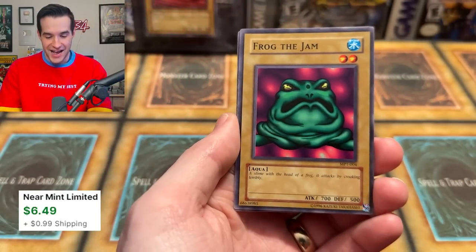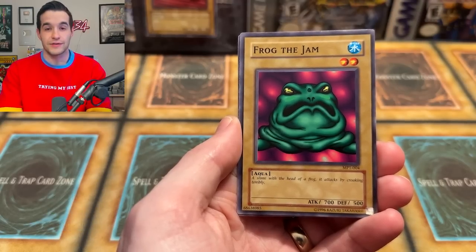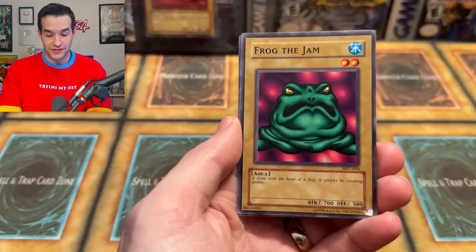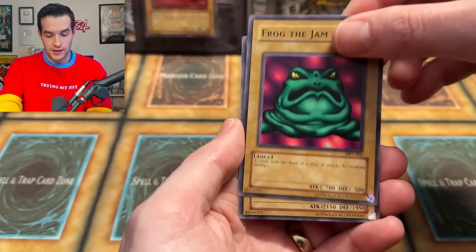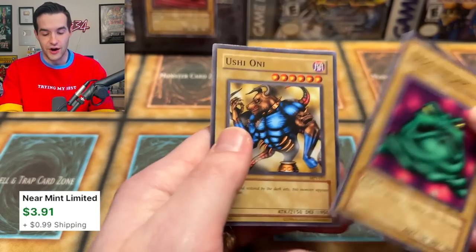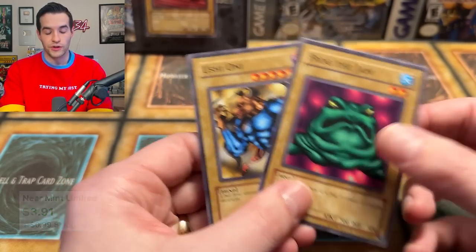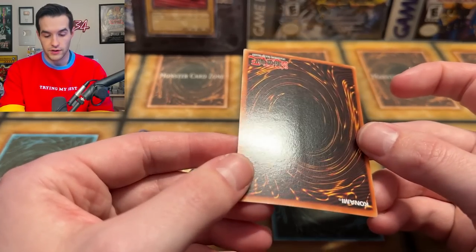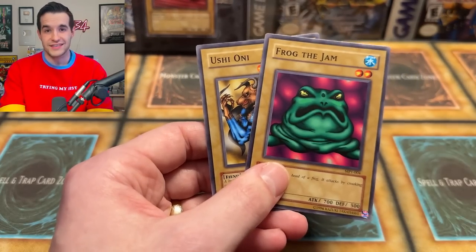Frog the Jam has been pulled! I signed one of these at an event — it had also been signed by Jaden, so I completely ruined it. Is it a foil? That's like the best common you can get. And oh, Ushioni — okay. We didn't get the Millennium Shield, but Frog the Jam's a really good pull. It's got some bend going on, pretty normal with those because they are very small packs, easy to bend. But awesome pulls — I'll take that.